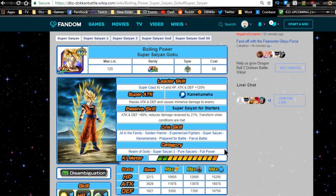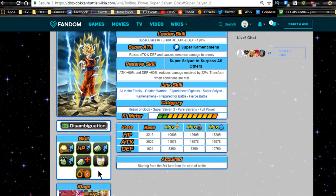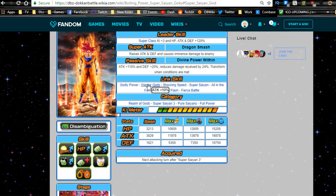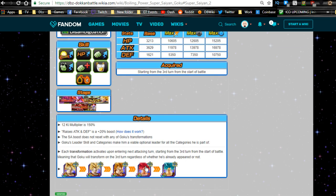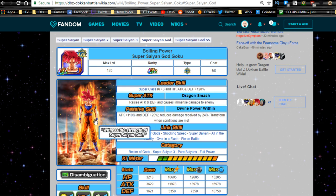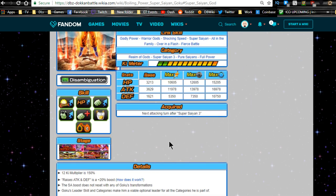Now the thing I want to talk about quickly is his changing link skills. Between Super Saiyan 1 and Super Saiyan 2 forms he really doesn't have much difference. But as soon as you go to Super Saiyan 3, his link skills change — he gets Limit Breaking Form and Over in a Flash. Then he goes to god form and now has Godly Power, Warrior Gods, and keeps Over in a Flash. Shocking Speed is something new from Super Saiyan 2. Then in his Blue form: Godly Power, Warrior Gods, Shocking Speed — pretty much the same between his two god forms.